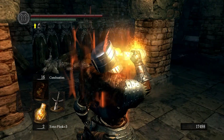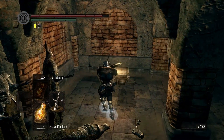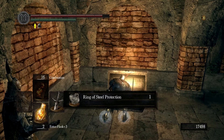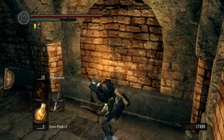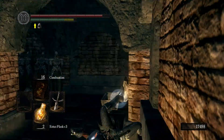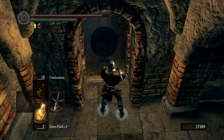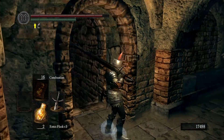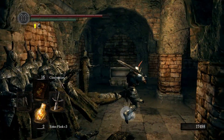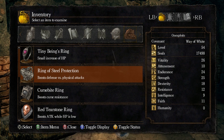Take a flask — I need more flasks, this is not good. A lot of traps in this place. Gimme — Ring of Steel Protection! There are invisible walls here. Where am I supposed to go? Down there, right? That's gonna be tricky. Ring of Steel Protection — boosts defense versus physical attacks. That is a very useful ring.